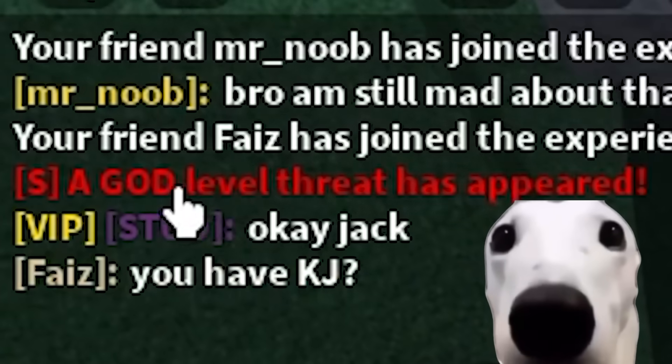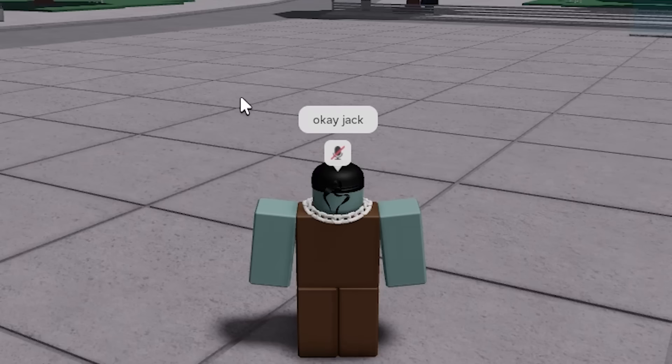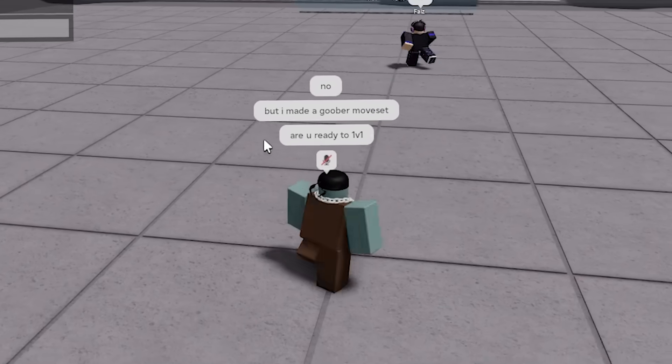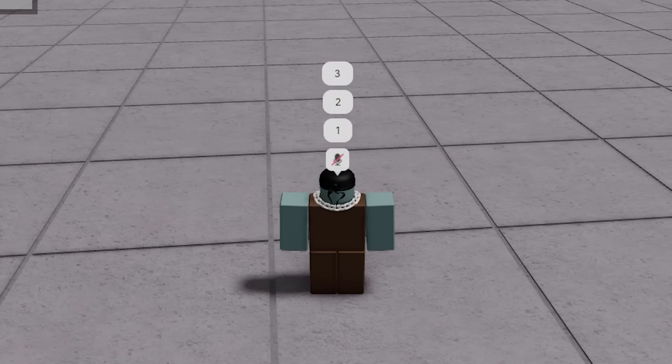It said 'a god level threat has appeared.' He said, 'Do you have KJ?' No, I sadly do not have KJ right now. I said, 'But I made a Goober moveset.' He said, 'Are you ready to 1v1?' He said he's ready. Okay, three, two, one, go.